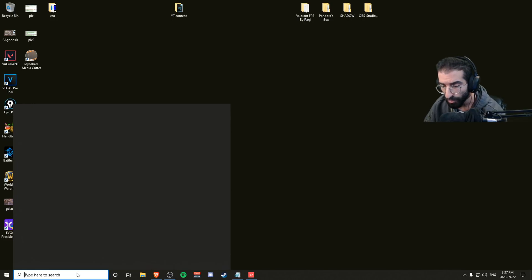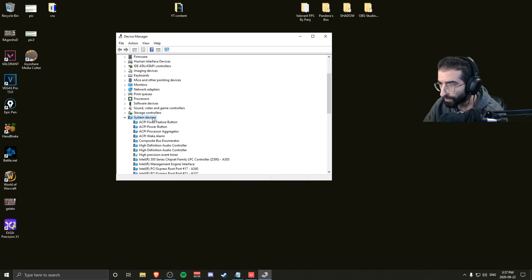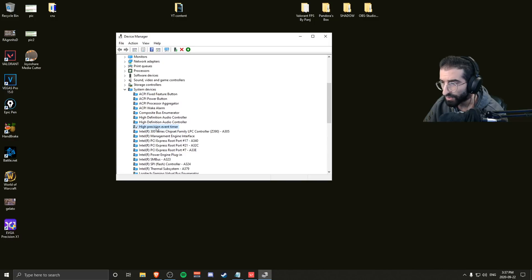Next, search Device Manager in Windows, scroll down to System Devices, and find High Precision Event Timer. If you don't know what that is, I'd recommend doing your own research. For most people you'll probably never need this — you can disable it and you will have a serious FPS and performance increase from this change alone. Mine's already disabled. If you start getting random errors or things not working as they should, you can just turn it back on, but for most people this helped a lot.